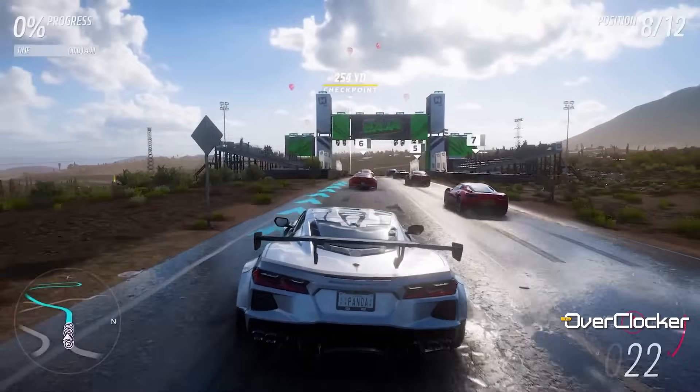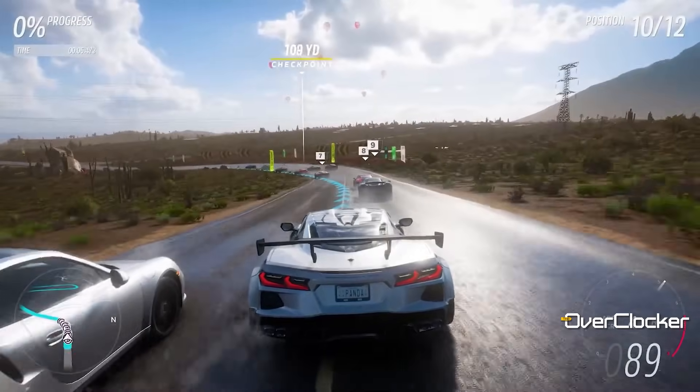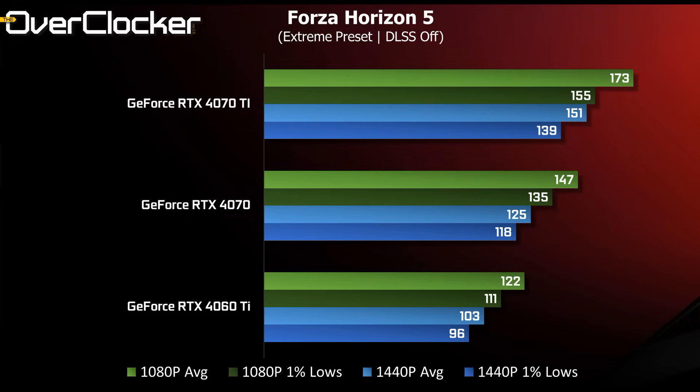Next up is Forza Horizon 5 — still a fun, popular title that looks great today. The RTX 4060 Ti delivers fantastic results, over 120 fps at 1080p and a mighty 103 fps at QHD. As we saw with Assassin's Creed, the 4070's QHD performance surpasses the 4060 Ti's 1080p performance. Both deliver phenomenal results, but this highlights just how much faster the 4070 is than the 4060 Ti.